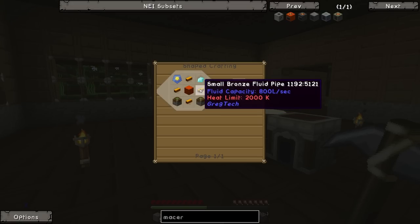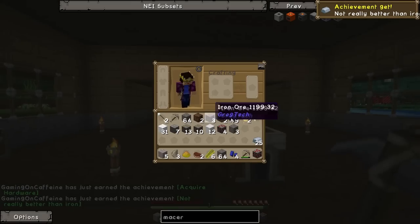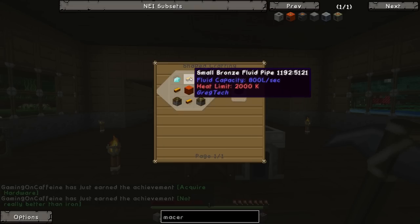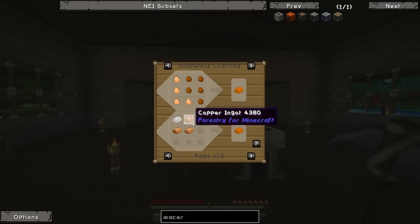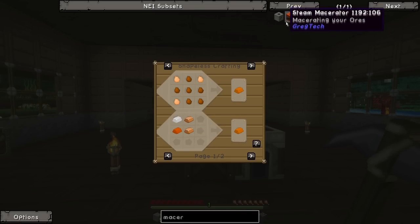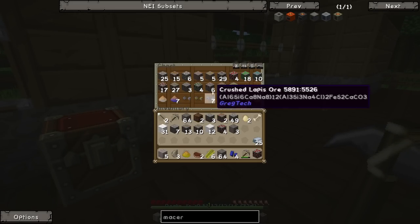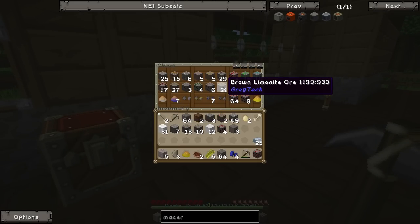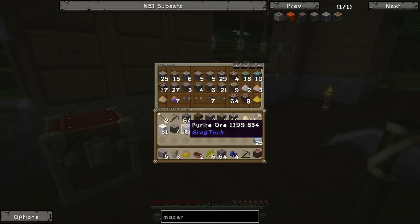I did a bit of testing in a single player world to see if this was any good and it worked, but it required a lot of bronze. In order to get bronze plates we need two bronze and a hammer, and in order to get two bronze we need to combine three copper and one tin to get one bronze. So we would have needed over a hundred copper for this to work. Granted, we do have a lot of copper - about fifteen over there plus a bunch of the chalcopyrite ore.